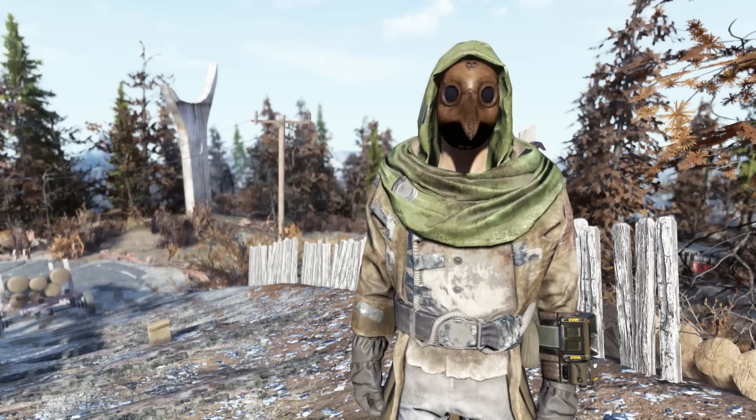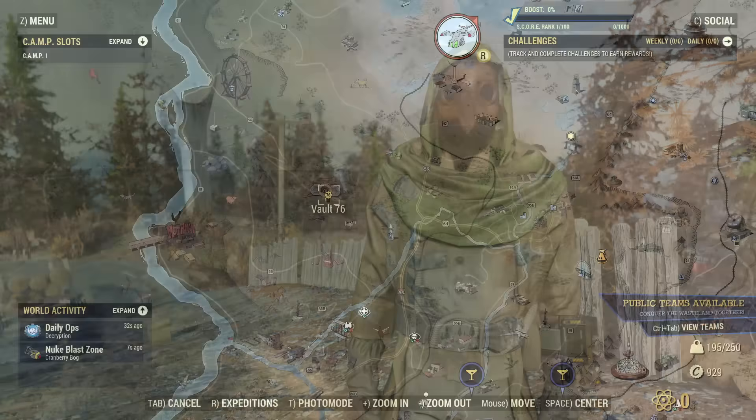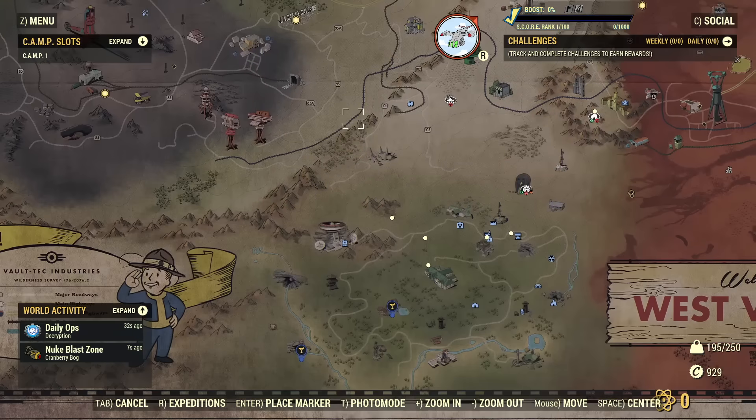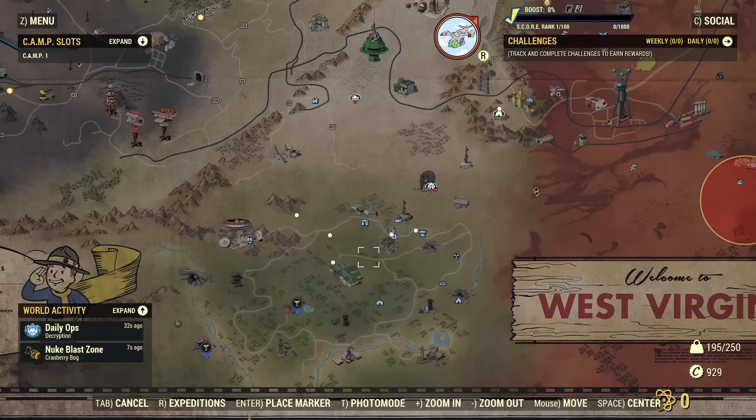Fallout 76 just got its new map expansion on the public test server, and you already know the drill. We're going to be experimenting with the nuke — nuking the new map expansion and checking out what happens. Let's just say something interesting does happen.